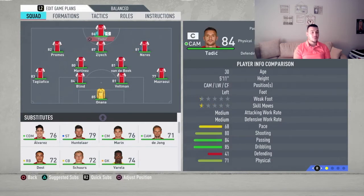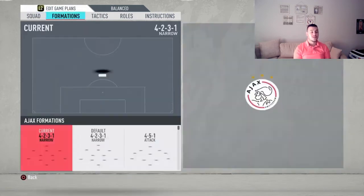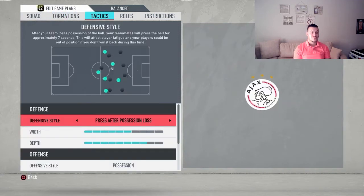They're going to be all over that wing play. Moving up to our striker, it's going to be Tadic, and he's going to play as a false nine for this formation. They're going to do fantastic.